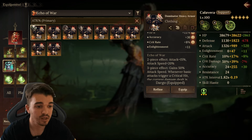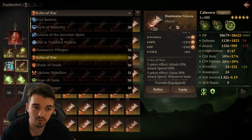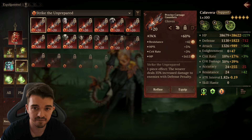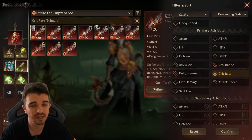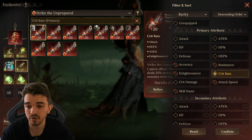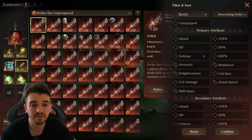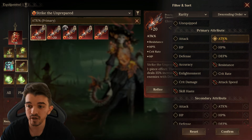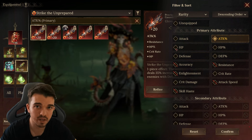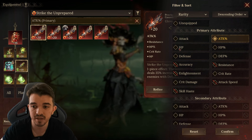Always try to use a chest with attack percentage because it helps a lot with your damage. For gloves, try to use Carnage — for DPS it will always be Carnage. If you don't have any crit rate, try to get some. It depends on the character: some work better with crit rate, others with attack percentage. If you don't have gloves with crit rate, use ones with attack percentage.